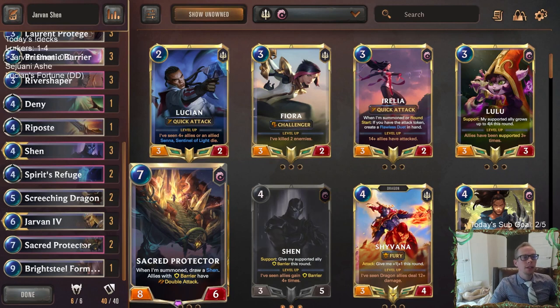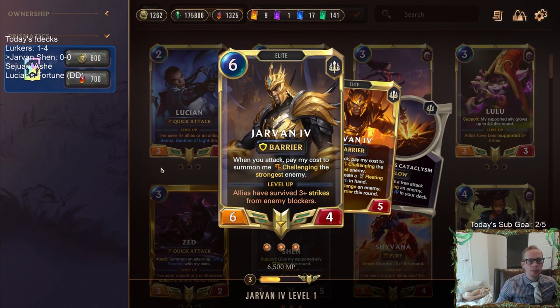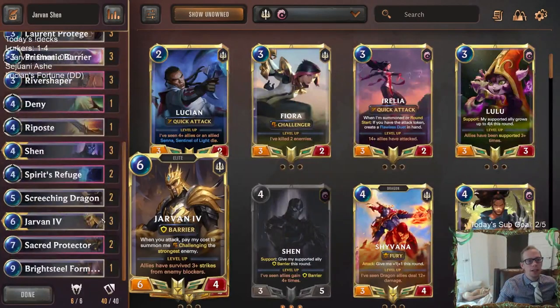So I wanted to play this, and I was thinking about what we should do. We just played Shen Fiora the other day, we could do another Shen Fiora deck, but decided to go with Jarvan instead. Jarvan does have Barrier also, so it works out really well with Shen. And I think Barrier right now is really valuable because we have lots of Sivirs and Ruin Runners running around.